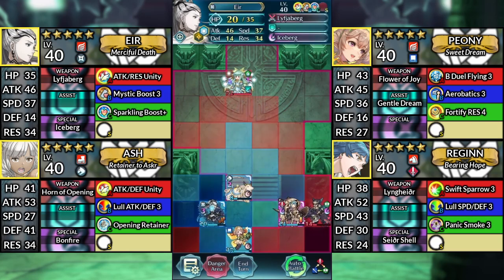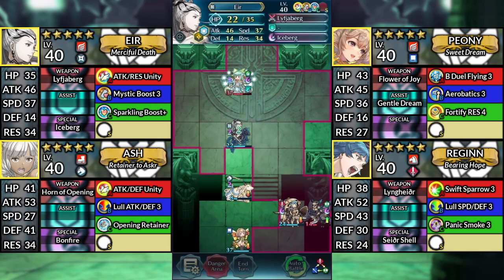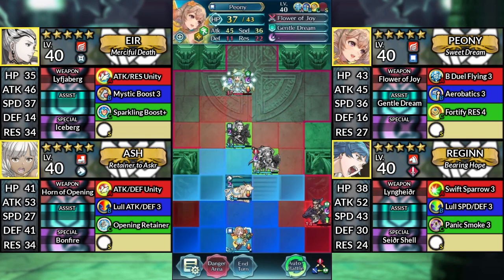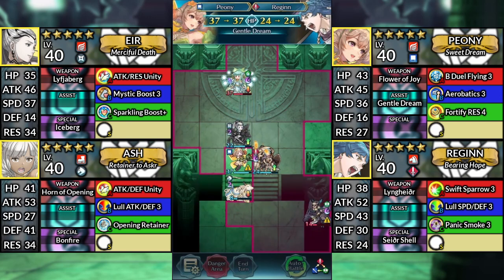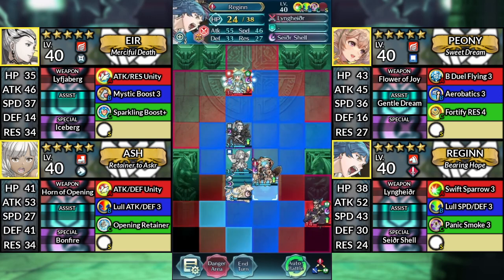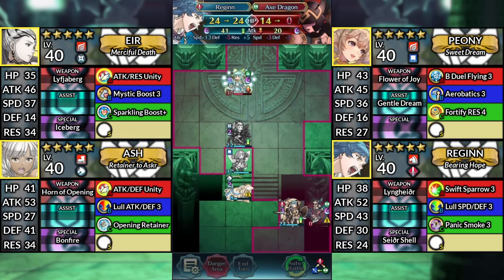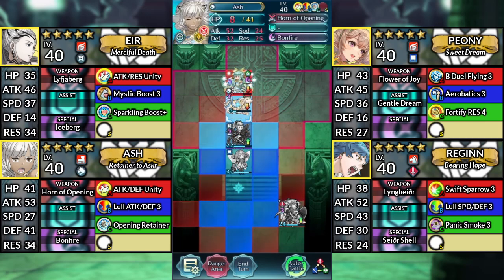Turn 5, move Air two spaces above Ash and attack Ninian. Move Regan up to the left. Move Peony up above Ash and dance Regan. Move Regan down to the right and attack the Axe Dragon. And finally, move Ash up and attack Ninian.